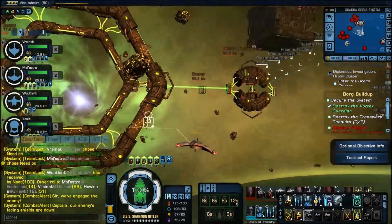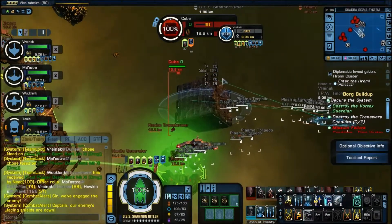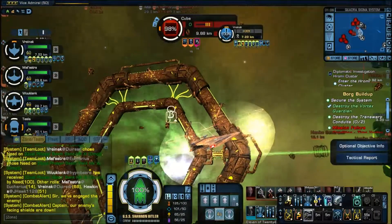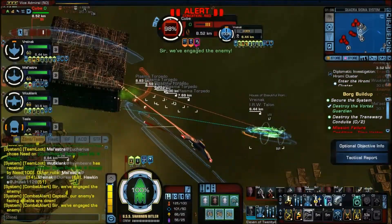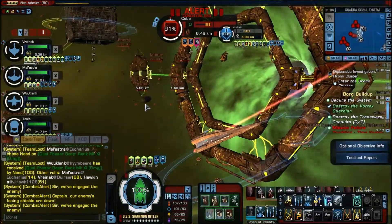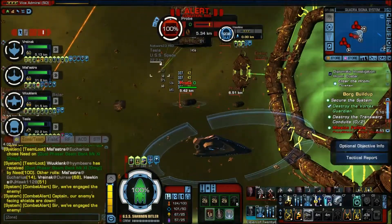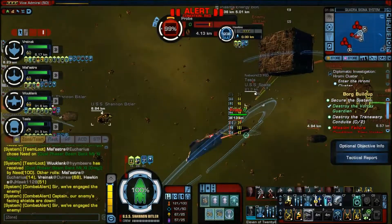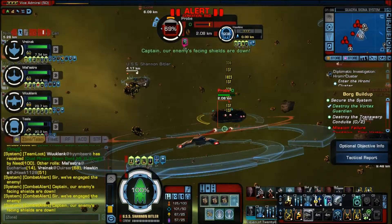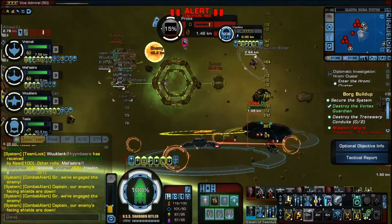As soon as you get the cube to spawn, you need to take it out. It might not be as strong as the tactical cube you faced earlier, but it will create some havoc. If you're on probe duty, during those lulls when there are no probes to worry about you can go ahead and help out with the cubes and transformers. But you need to keep an eye on the gateway — in just a brief couple of seconds two probes can come out, so the person on probe duty needs to break off and head back to take care of the probes.